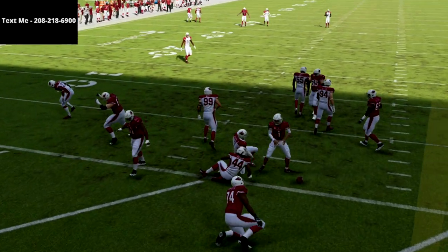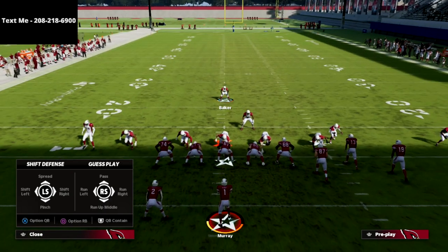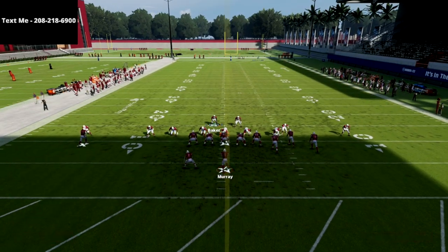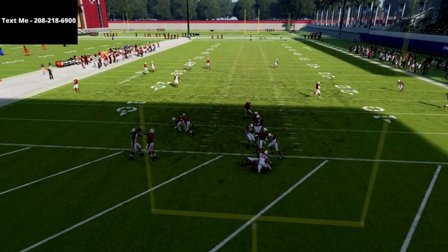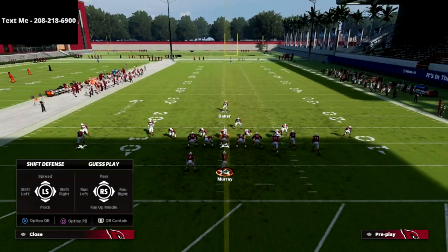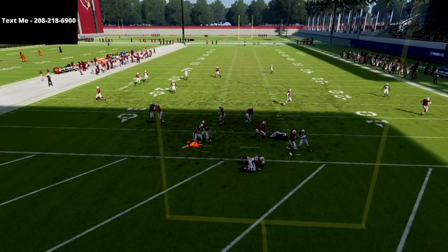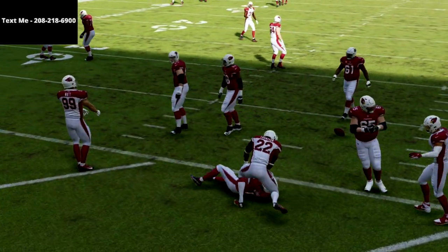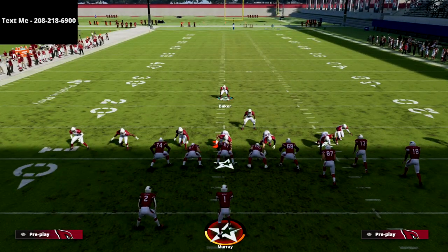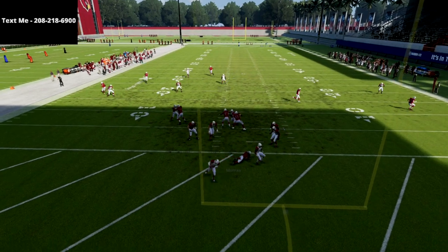Another tactic you can do is QB contain off the edge — that's going to make the blitz angle even better from that slot corner, making it wider and more likely for him to loop around the edge. If you want the entire defense, there's a link in the description. Also, if you're playing Ultimate Team and you put 'unpredictable' on your user, it's going to significantly help the blitz.